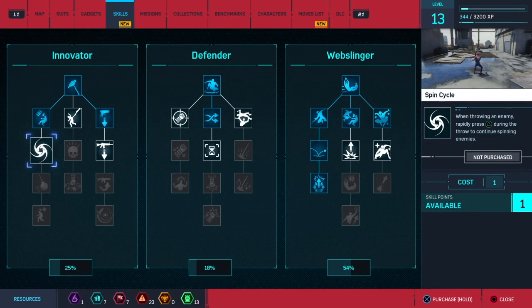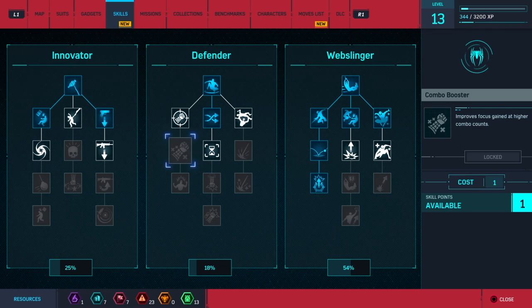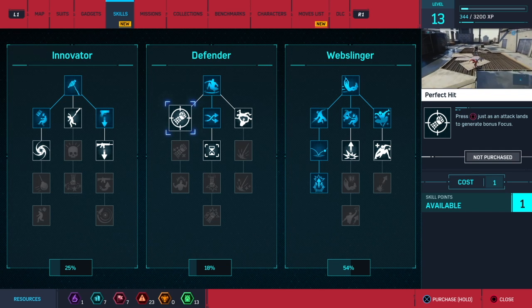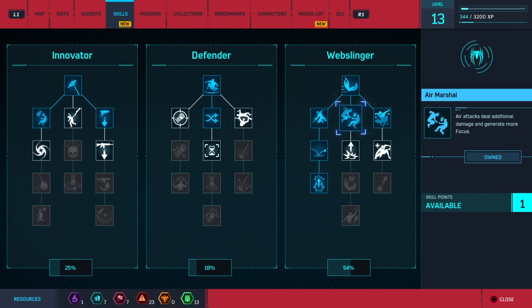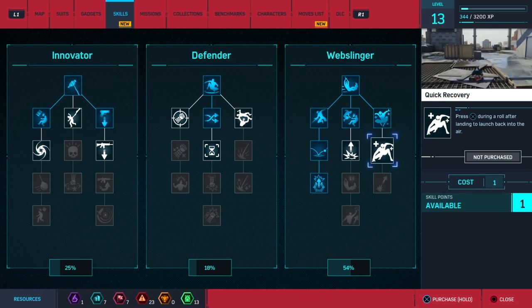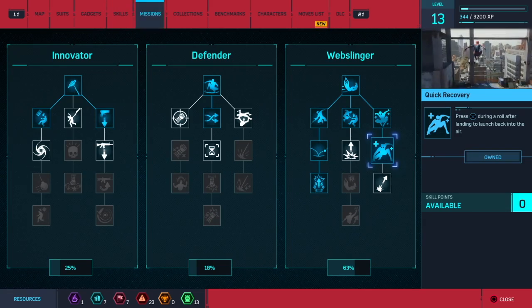Looks like we have a skill point available to upgrade a skill. Let's see what we can do. Quick recovery — yeah, this looks like the move.